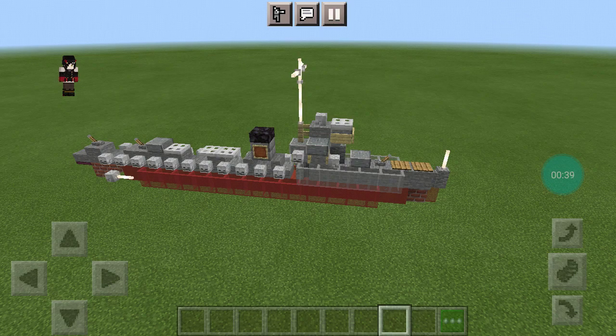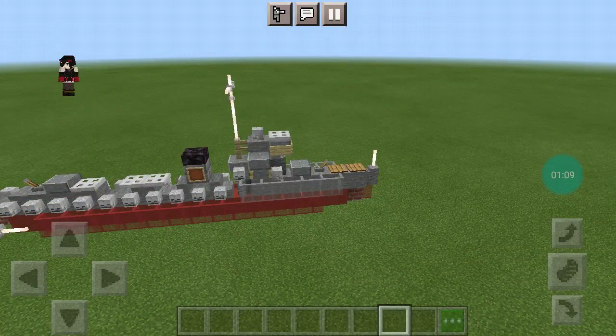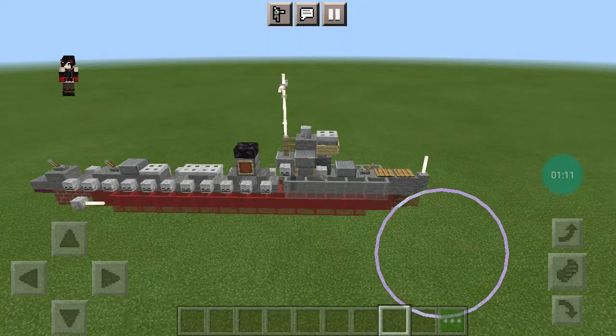Hammond was launched by the Federal Shipbuilding and Dry Docking Company in Kearney, New Jersey on the 4th of February 1939. Sponsored by Miss Lillian Hammond and commissioned on the 11th of August 1939, Commander Arnold E. True in command. Hammond conducted shakedowns off the East Coast and for the next two years participated in training and readiness operations off both coasts.